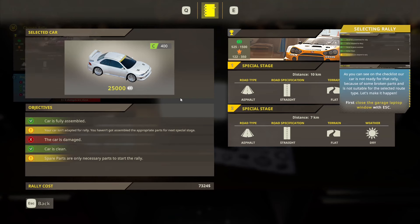As you can see on the checklist, your car is not ready for the rally because some of the broken parts are not suitable for the selected route type. The car is damaged and not adapted for rally, though the car is clean — well, that's a bonus. Spare parts are only the necessary parts to start the rally. The rally cost is 7,324.